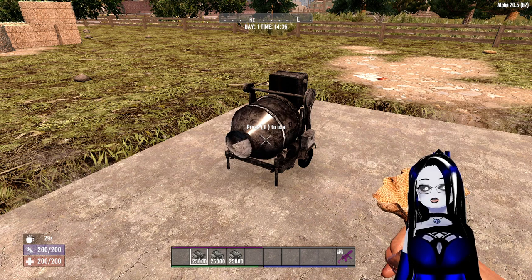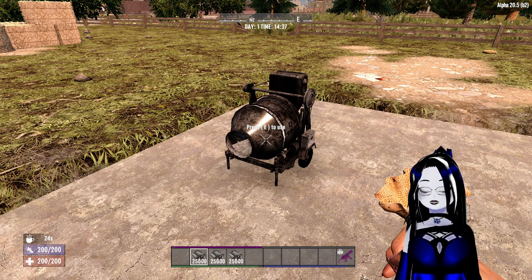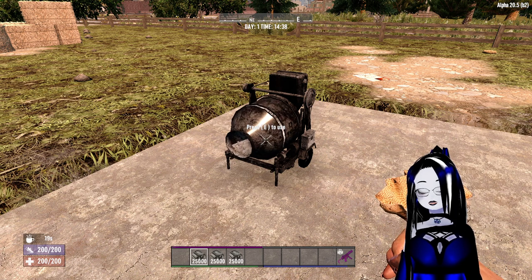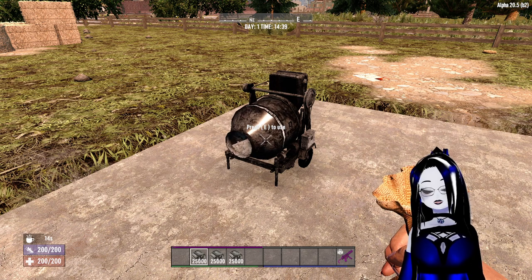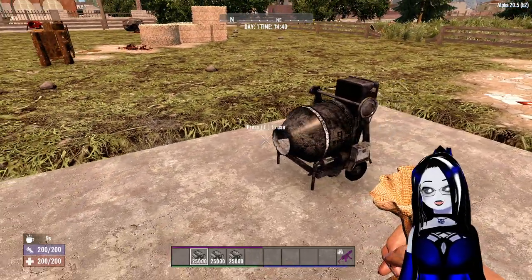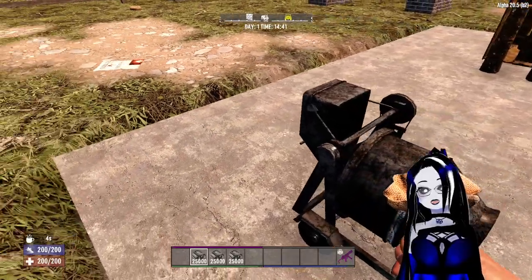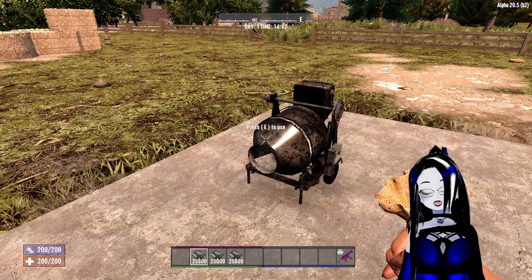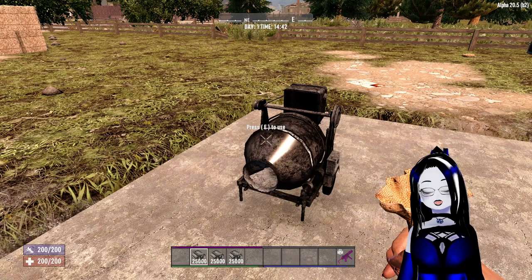I'd be happy to help. Now, on with the mod. This mod is the HD Cement Mixer. The cement mixer is just like the regular vanilla mixer except there are some things that are different. First things first is the visual — aesthetically pleasing. I think it looks so much better than the vanilla. Honestly, I do like this. The next thing that is going to be different is how it crafts.